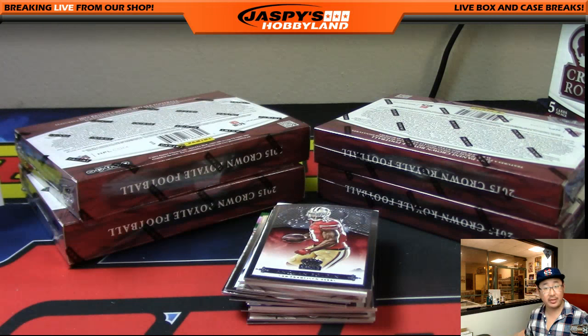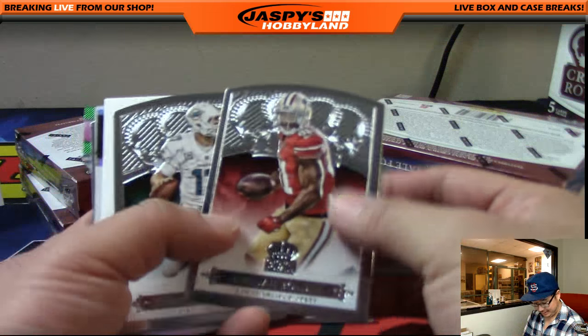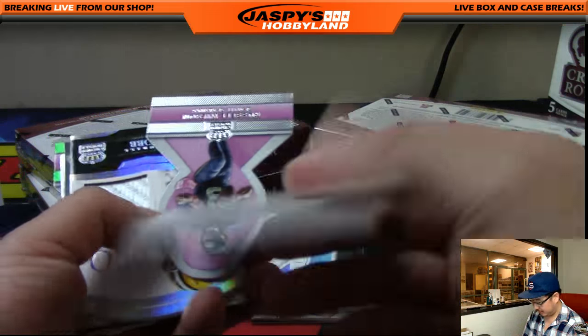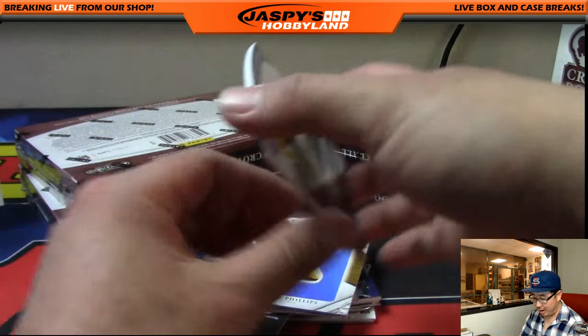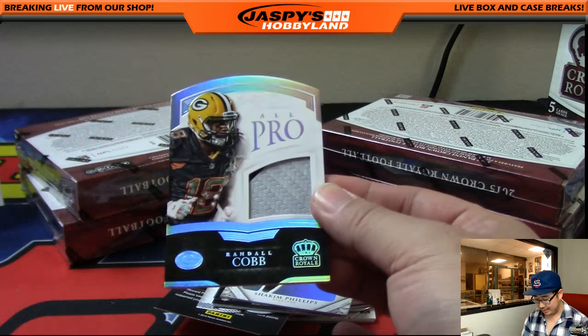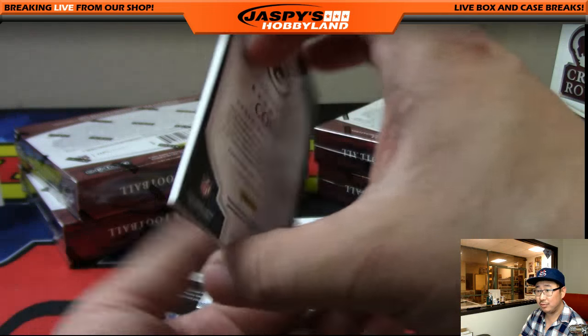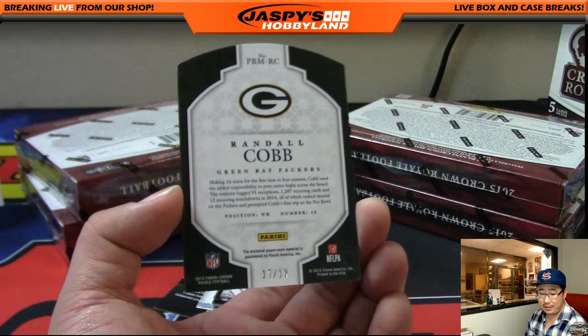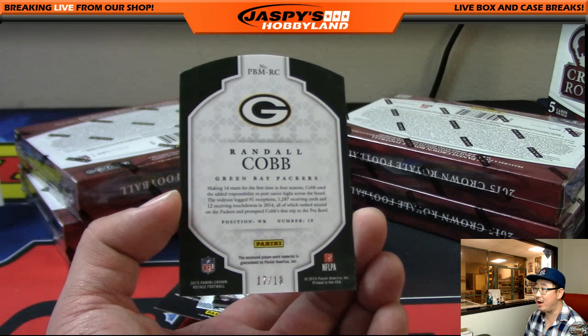See a lot of orders coming in, thanks folks. It's going to be a busy night tonight — let's try to fill up one of those mixers too, maybe. JaspiesHobbyLand.com. Randall Cobb — wow, nice! All Pro die cut, 17 out of 18 on that one. Travis got his Packers and gets that nice Randall Cobb. I like the Pro Bowl uniform patches — I think they always look very cool.